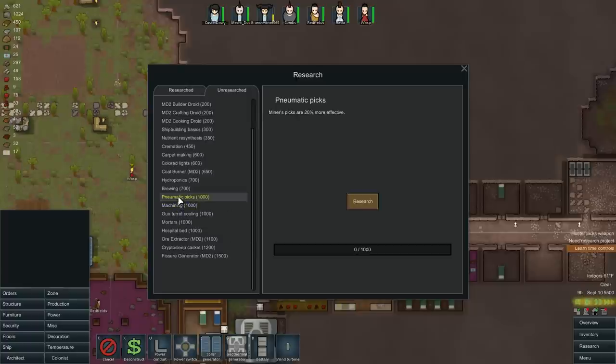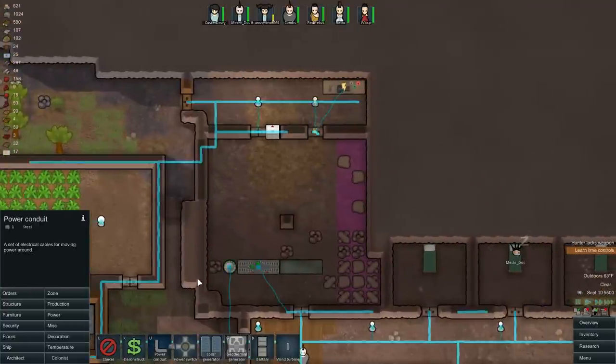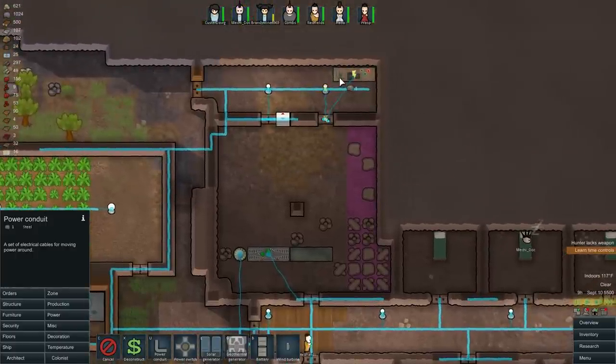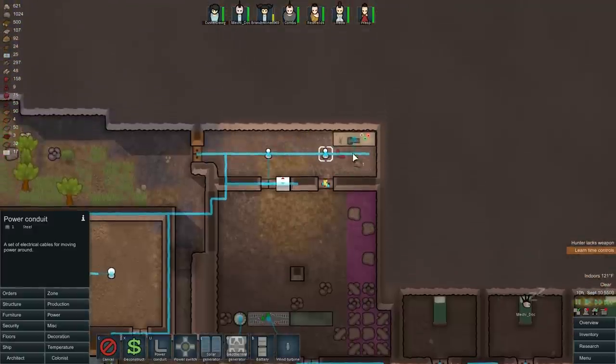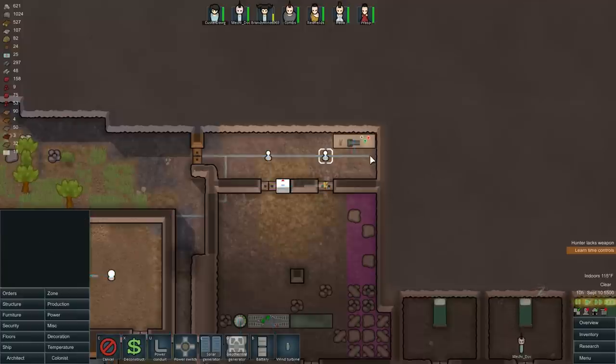We got electric smelting — let's get a crematorium and an ore extractor. Pneumatic picks would be best. Why isn't that getting power? Because it's hooked up to the wrong thing. Reconnect — now it'll go to the right thing and now it's got power. Same thing with this one — reconnect. When you reconnect, the item will change which power supply the line goes to.